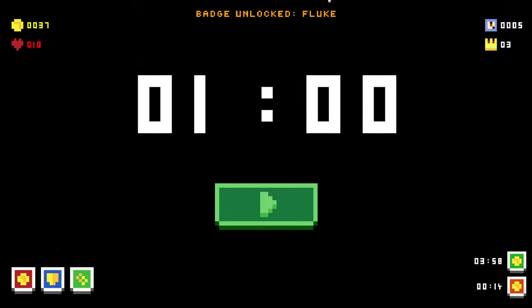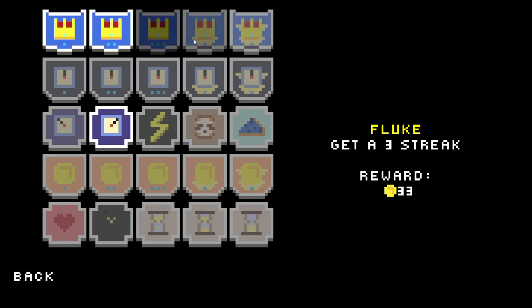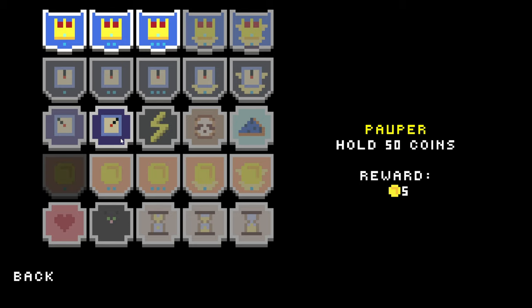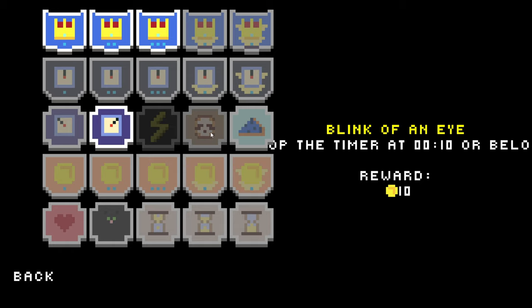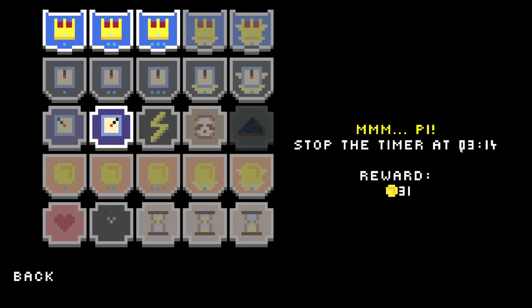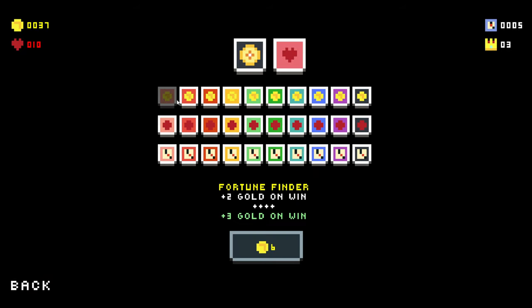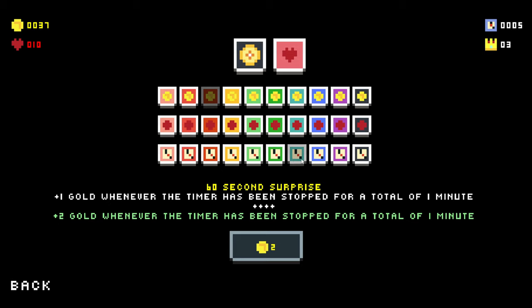Oh my god, badge unlocked — Fluke! Streak on a roll — Fluke for three. If we can get a fourth and fifth, a fifth and a tenth... win 10 times, win 50 times, stop the timer at 99 — we've already had that once. Stop the timer at 10 or below — interesting. Timer reaches 60 seconds. Stop the timer at 3.14 — god that's a nightmare. We have cash to spend, where are we going? More gold on wins — four gold when the timer is stopped. Bigger range — I want that.